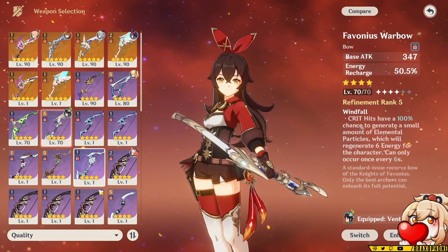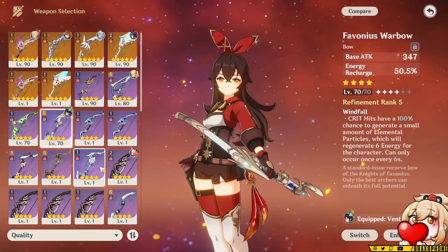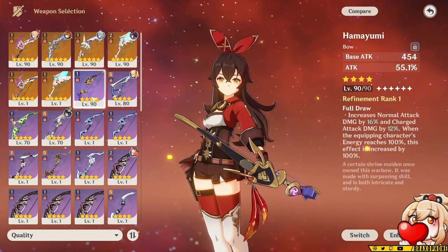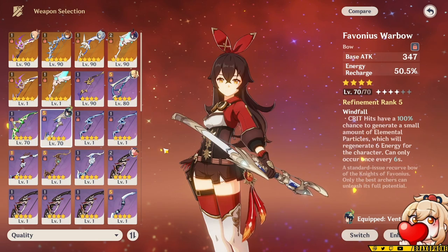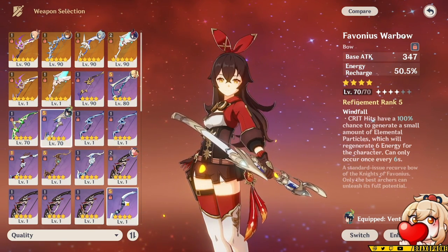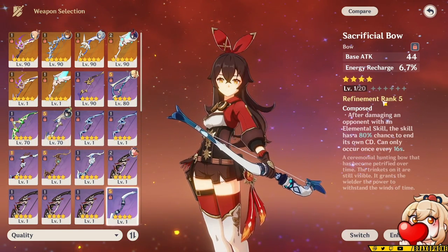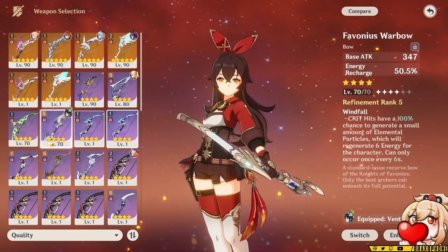The main reason you want to choose Favonius Warbow over Sacrificial Bow is that unlike characters that usually use Sacrificial weapons like Diona or Xinqiu, Goro's elemental skill only hits one single time. Against single or double enemy content, you're not going to consistently proc the effect of Sacrificial and get the energy particles twice. Since he only generates two particles at a time anyway, Favonius can really keep up and compete. Favonius also has a lot more energy recharge than Sacrificial.